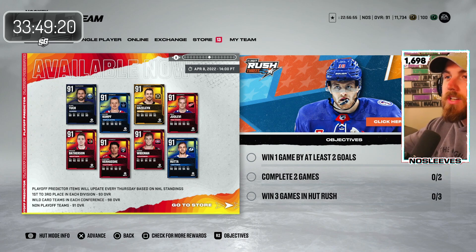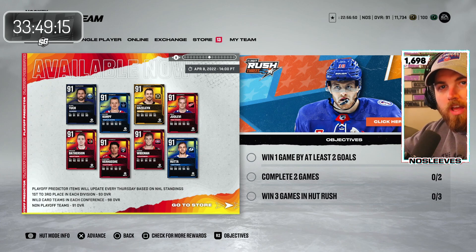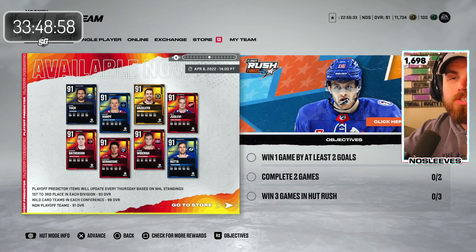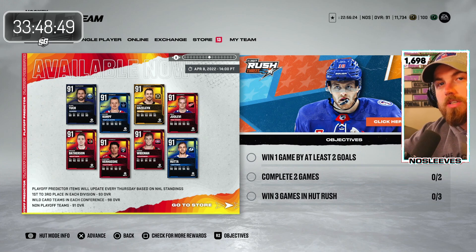EA released playoff predictor cards alongside the EU Team of the Season on Friday. If you haven't been playing Hockey Ultimate Team the last few years, here's a brief overview: you are predicting which teams will finish in certain spots in the standings. If a team does not make the postseason at all — like the Buffalo Sabres, San Jose Sharks, or New Jersey Devils — their playoff predictor card will be stuck at 91 overall.